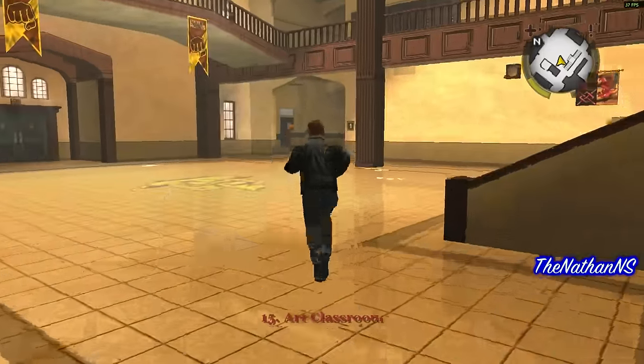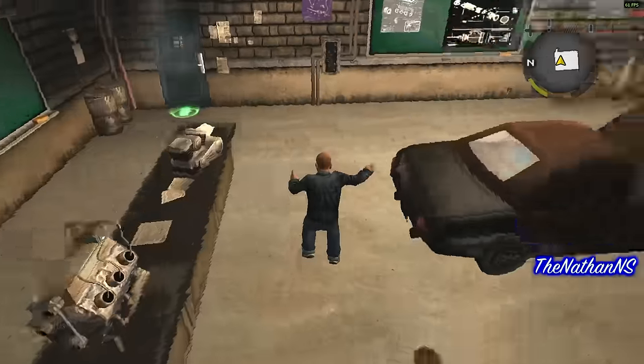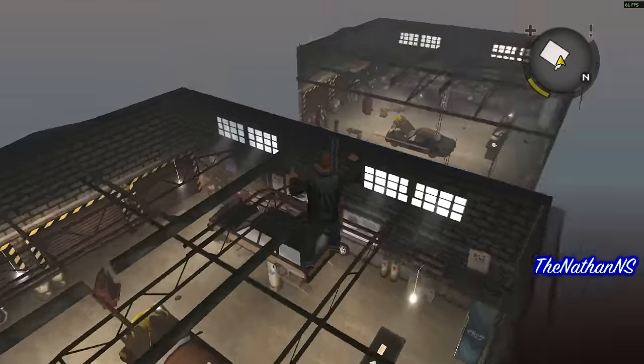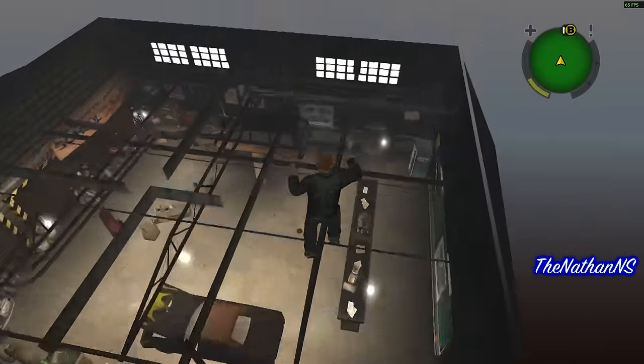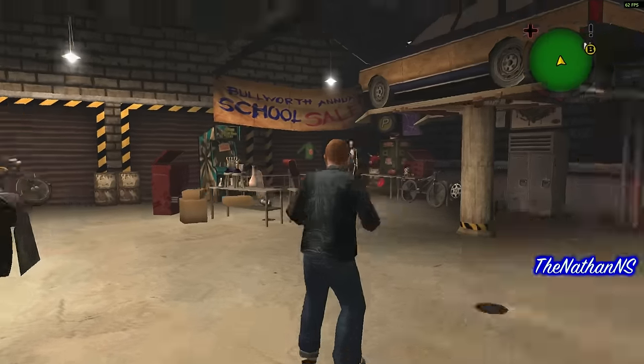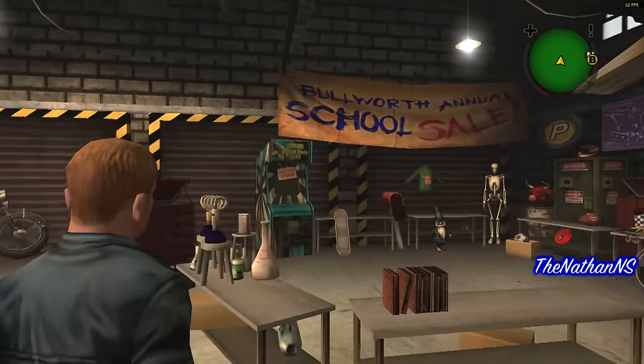Teleport to the Autoshop as you see on screen here. Once you teleport, press down on the d-pad twice, press RT to go up and you'll see an exact clone of the Autoshop. Fly over there and then double tap the d-pad to end the flying effect and you will see this area.